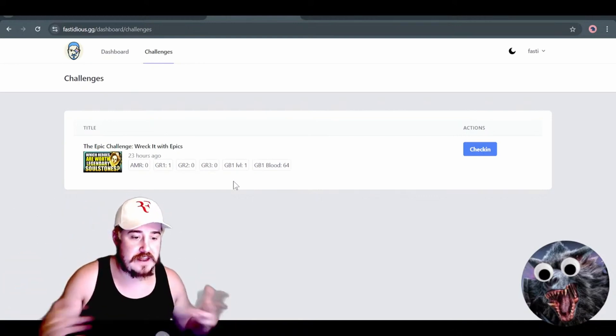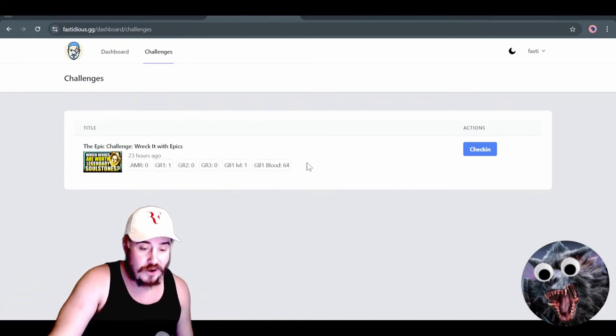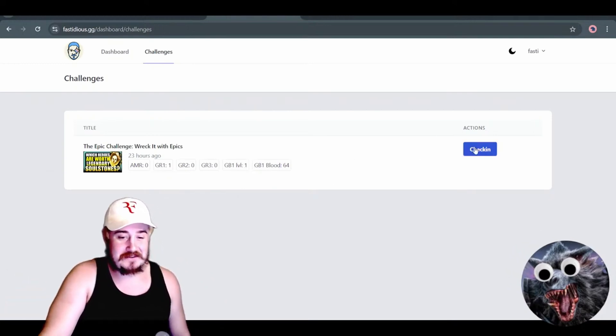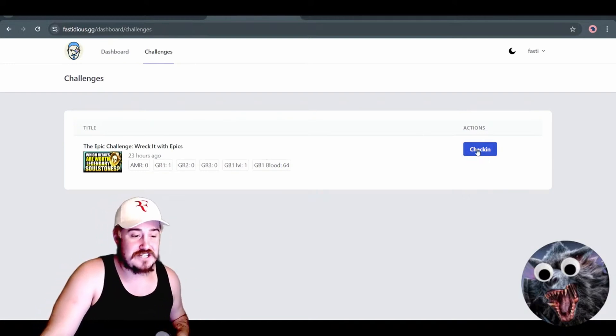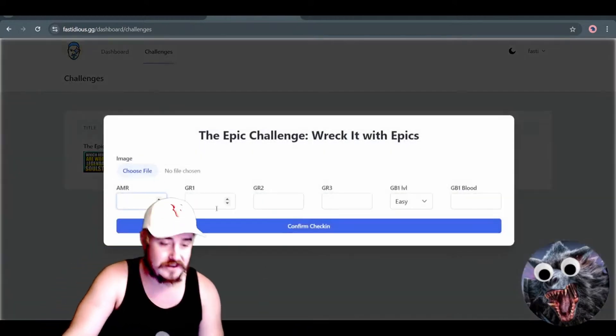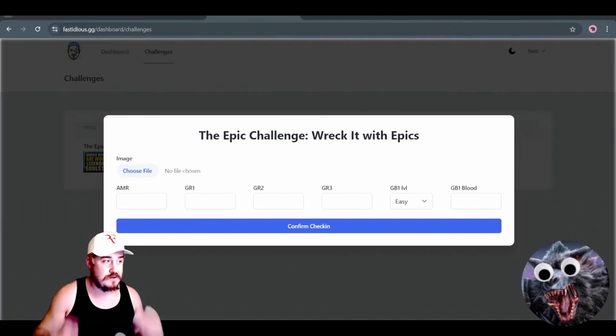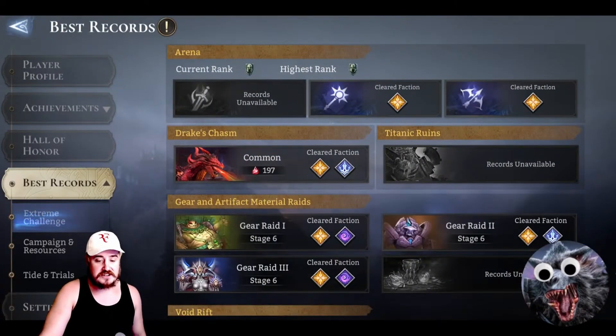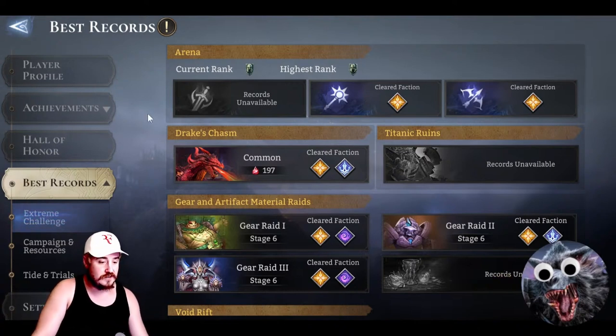So whatever the hardest guild boss you did, and then how much blood you put up. Previously I did guild boss level one, normal — the basic one — and I got 64 blood, so not the craziest thing. You'll update it by going to the check-in. How do you find all this information? It's very simple: go to the game, click on your avatar, go to Best Records, and that's everything you need. You'll have your base, your best Drake's Chasm (aka guild boss one), gear aid one, gear aid two, gear aid three, and AMR, which I still have not yet unlocked. You'll need to take a screenshot of it just like this, and then you input it.